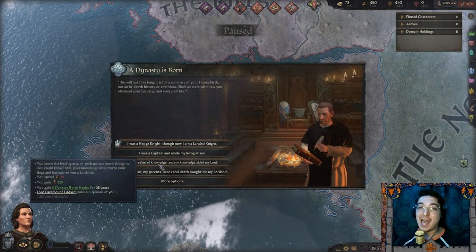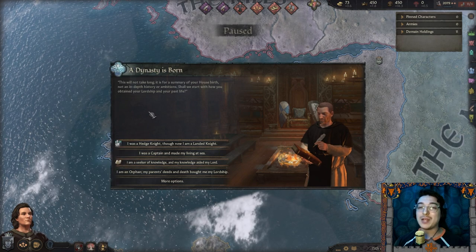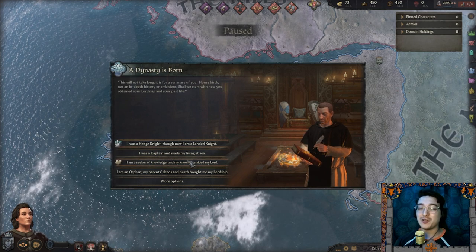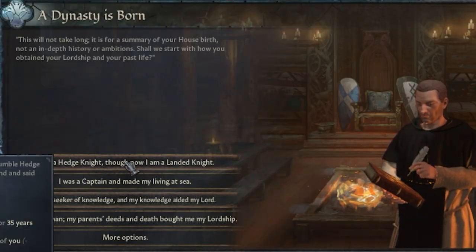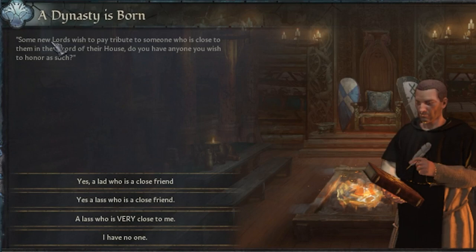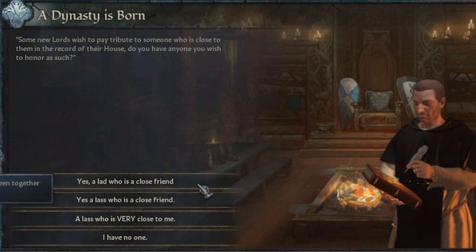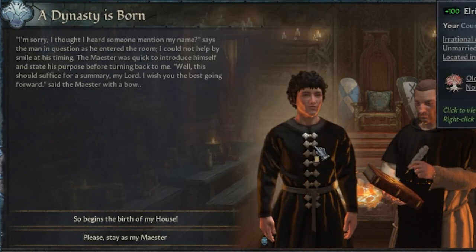Spoiler alert — I have played this several times before, not this particular build, but I kind of know what to do. I was a hedge knight, now I am a landed knight. The maester asked if I wished to honor anyone close to me in the record of my house. I became best friends with Elric Icemark — I like that name, pretty cool.